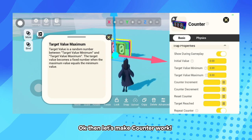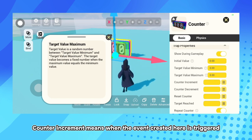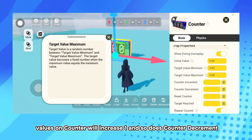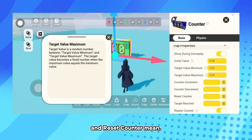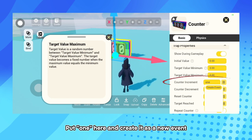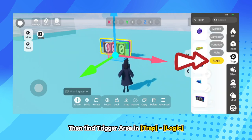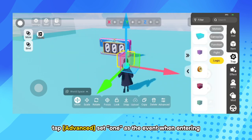Then let's make Counter work. Counter increment means when the event created here is triggered, values on Counter will increase by 1, and so does Counter decrement. And Reset Counter means — put 1 here and create it as a new event. Then find Trigger Area and Trap Logic. Tap Advanced and set 1 as the event when entering.